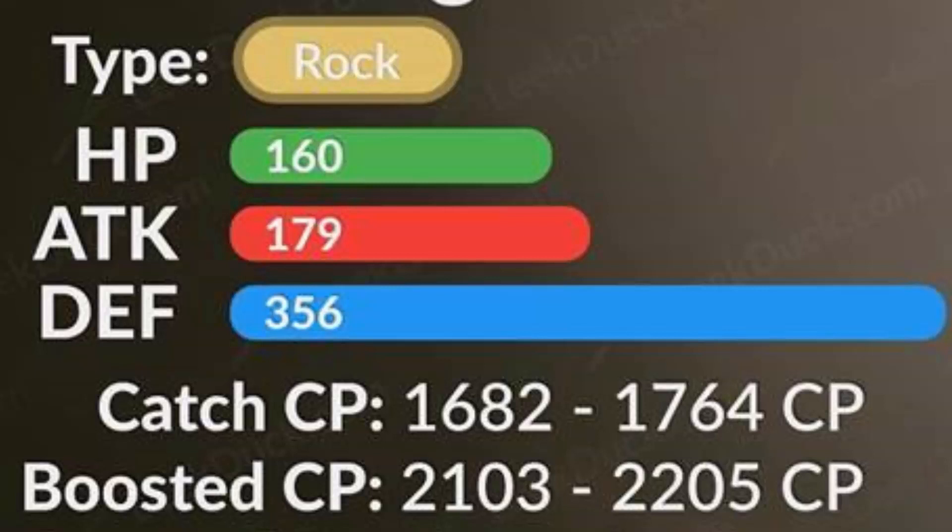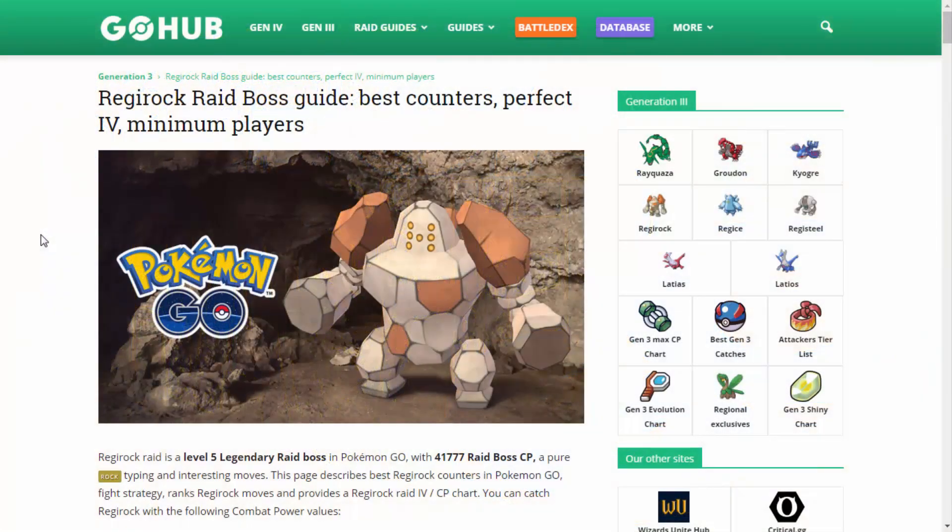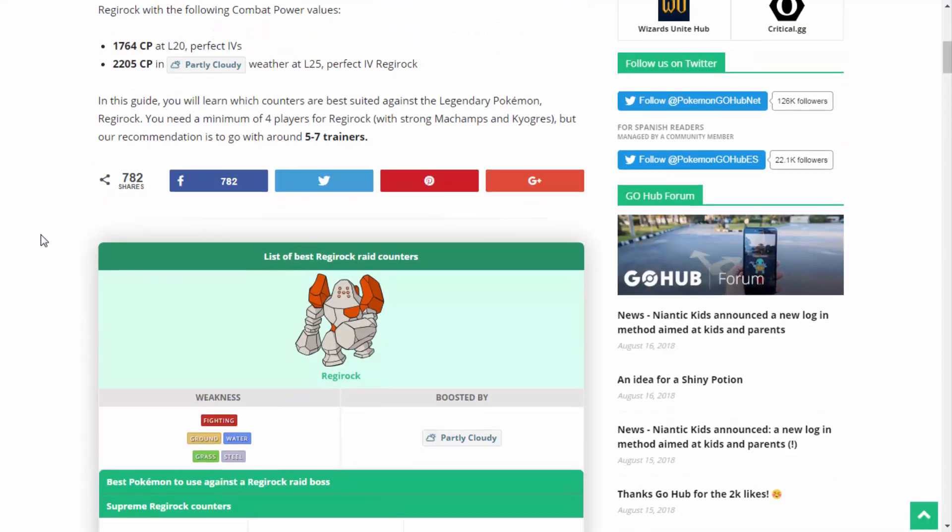You're definitely going to want to start spamming Machamps and Hariyamas when it comes to fighting Regirock. There are also a lot of other Pokémon you can use. When it comes to moves, Regirock's fast moves are Rock Throw, a fast Rock-type move, and Rock Smash, a fast Fighting move. Its charge moves are Stone Edge, a charged Rock move, Focus Blast, a charged Fighting move, and Zap Cannon, a charged Electric move. Pokemon GO Hub is an amazing source for anything competitive and Pokémon GO related, and I want to go over some of what they say here.